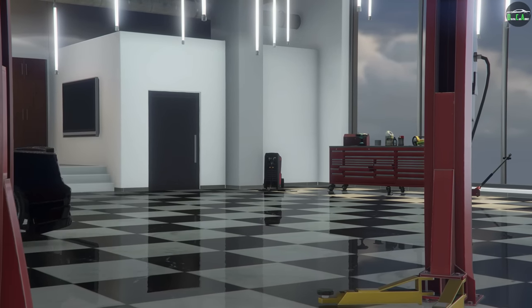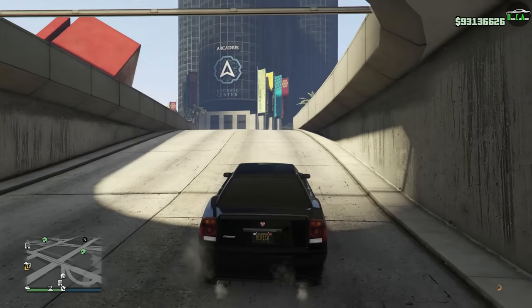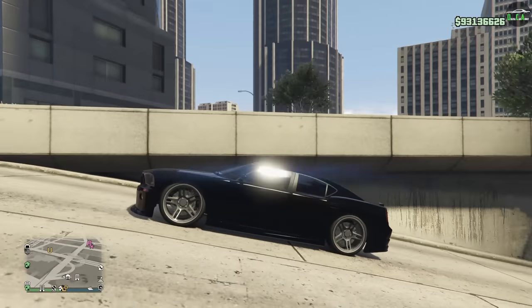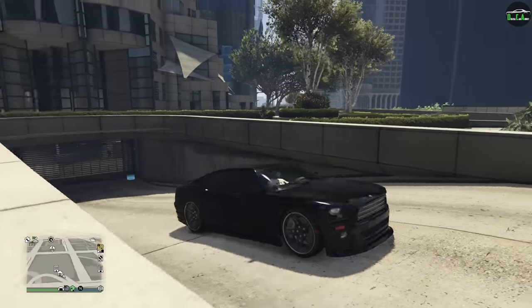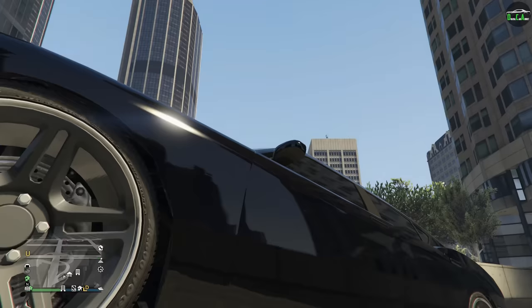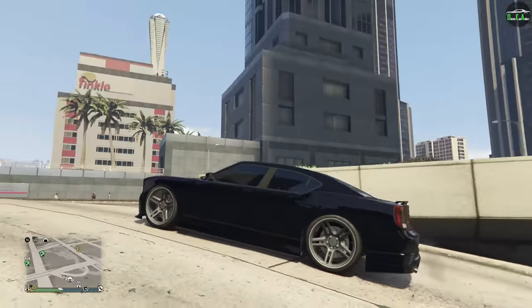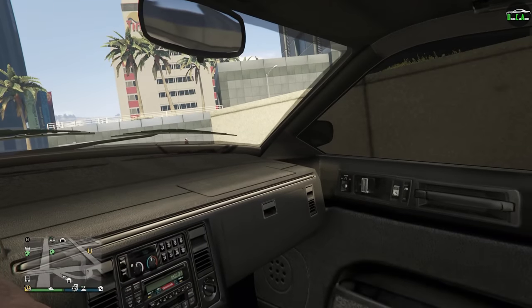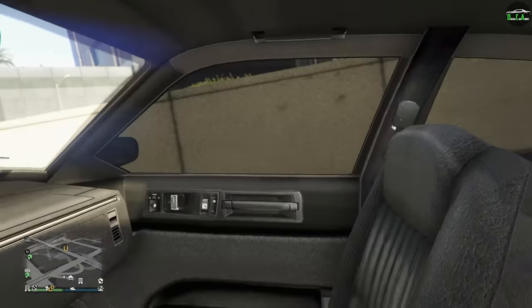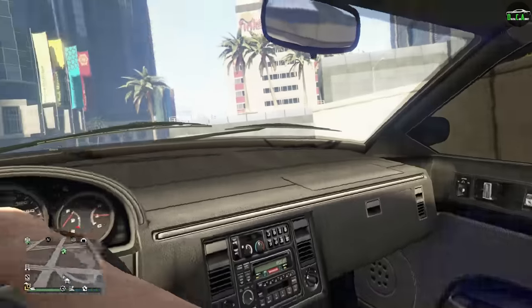Let's take it for a drive. Even with this body kit, it still looks pretty good. Look at that — these wheels look really good on this car. It's a nice touch. It's got a little bit of chrome on the lip there which kind of matches the grille. First person — same interior from the Buffalo S and cop cars. Not bad.